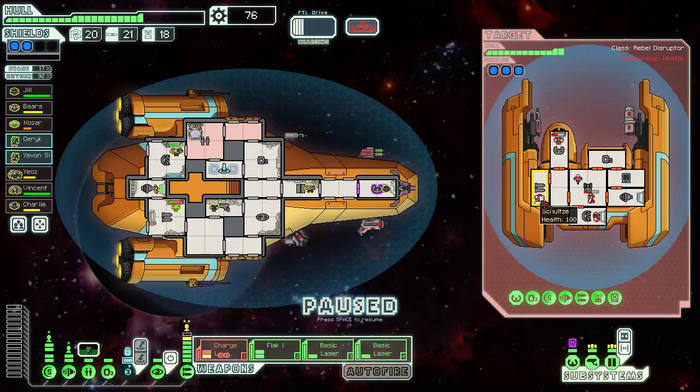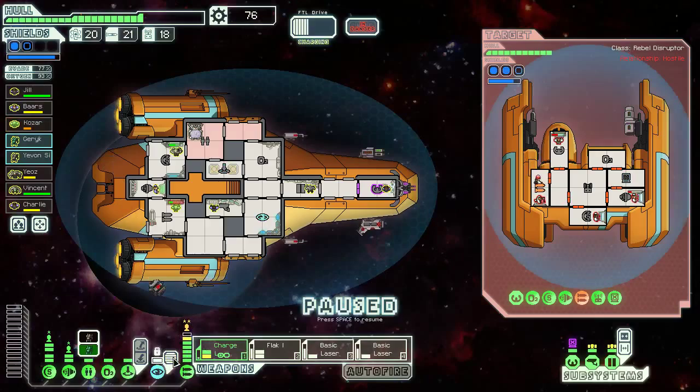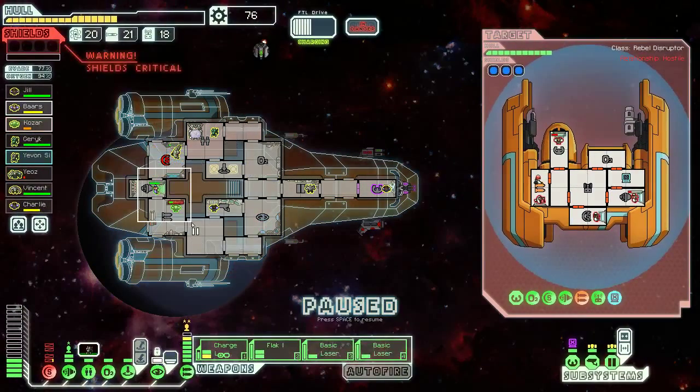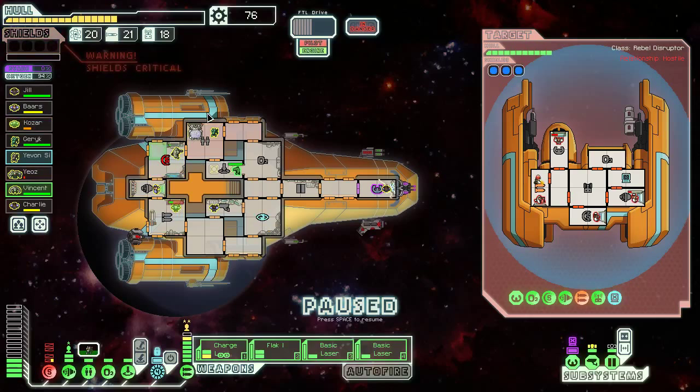We're going to launch everything at their weapons. The missile still hit us — it only had a 77% chance to miss, so it's not unprecedented, but it is really shitty. Engie's on his way over, and we'll get the Mantis over to help out too. We've got to get their weapon offline as soon as possible, and if possible the drone as well, because that drone is going to be a real pain.